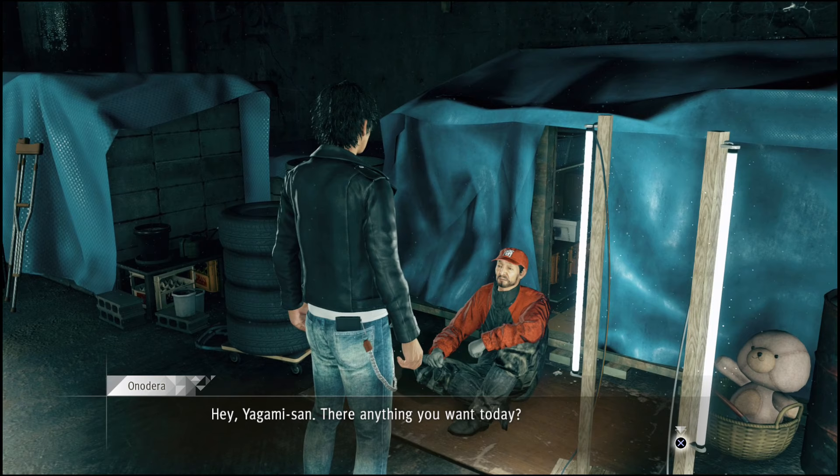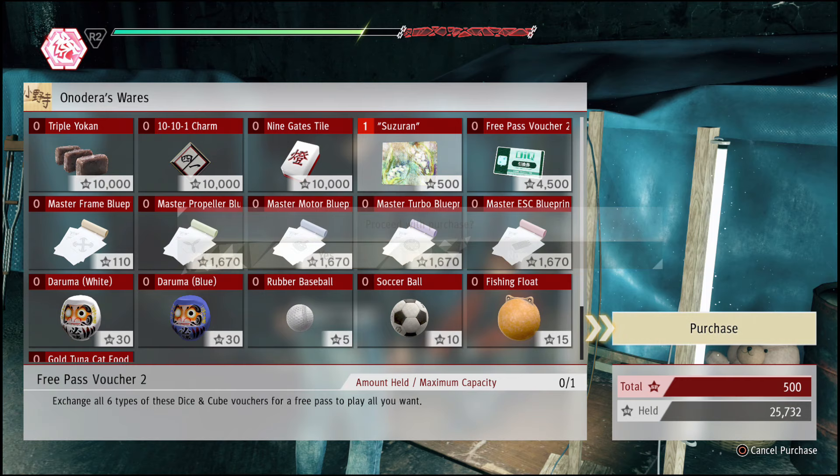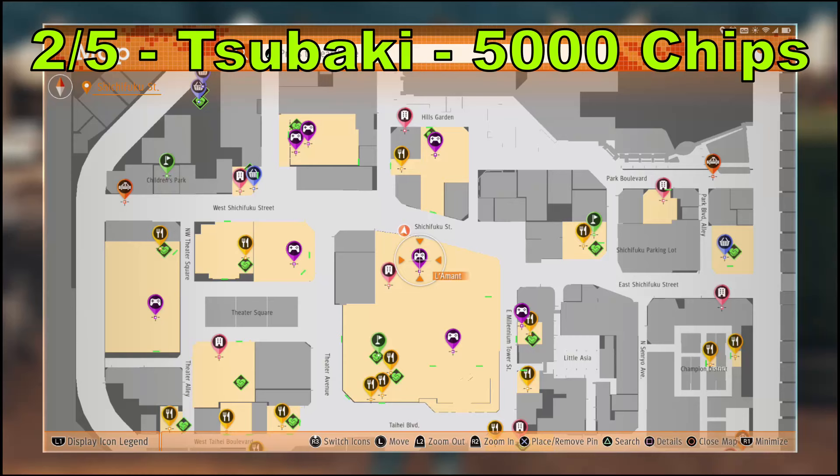The first painting will require you to trade in 500 SP points. The second painting will require you to trade in 5,000 chips. The third painting will require you to trade in 5,000 chips too, so you probably want to save up at least 10,000.